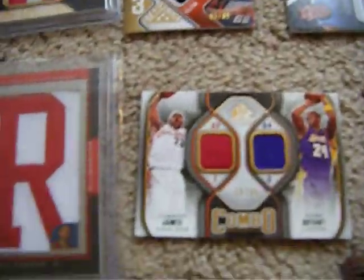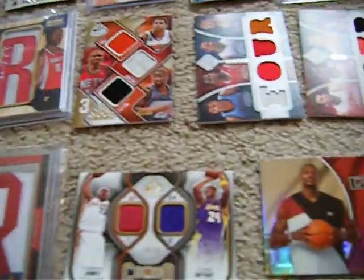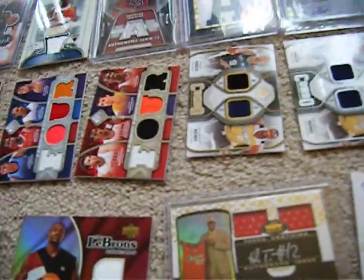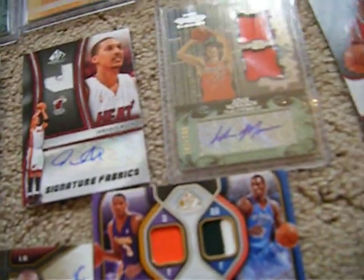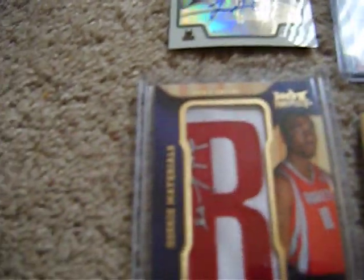And now we got the good stuff — Kobe Bryant, LeBron James game used, numbered 16 to 35. This card probably goes for 40 bucks just on eBay. Game used of LeBron James. Al Thornton dual jersey auto from Topps Echelon. Dual auto from SP Game Used this year. Double patches — Jeff Green, Trevor Ariza, numbered 14 out of 99. Some quad game used. Auto patch of Dante Green from Hot Prospects. Some triple game used.